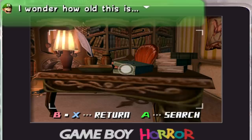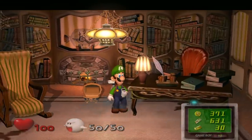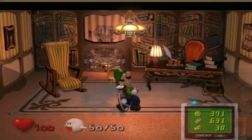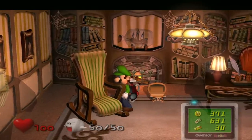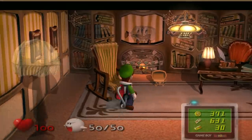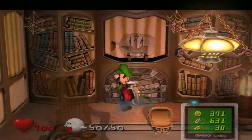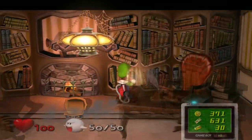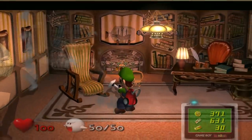Another example of Luigi commenting on the age of these things, though these things look so cool. Does this study area not look like a great place to vibe? You've got the rocking chair — I don't know what is with the yellow-green color scheme — but you have it right by the little fireplace here, nice and toasty, while you can grab a little book and just kind of chill before Luigi comes over and sucks you up.